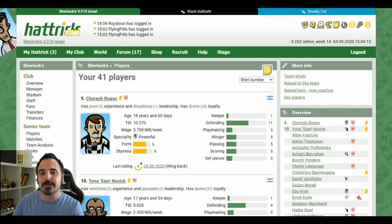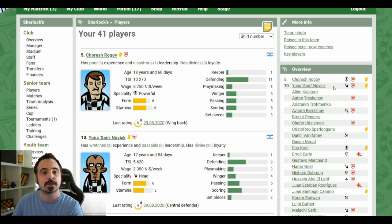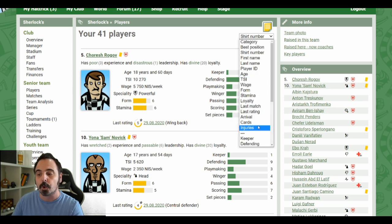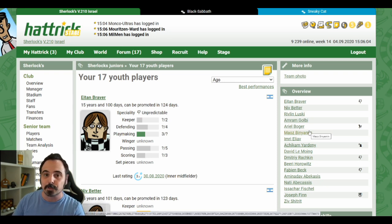On the player page, there was an update to the sidebar box. It now shows information about specialities, homegrown players, injuries, cards, and transfer status. We also now have the ability to sort our players by cards, injuries, and transfer status. We have the same sidebar box for the youth academy player page, and hopefully the bug that was showing specialities for youth academy players before the speciality was revealed is sorted out by now.